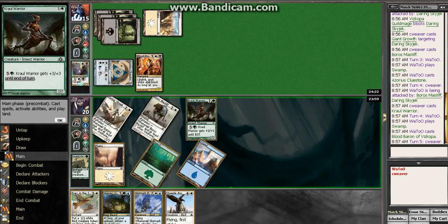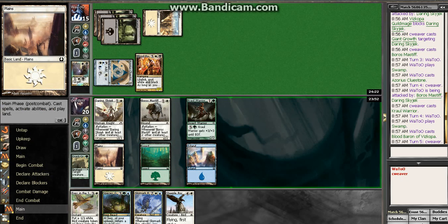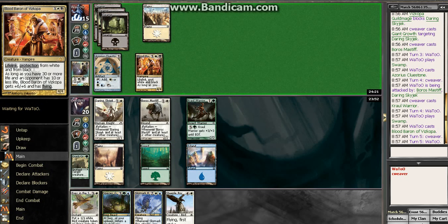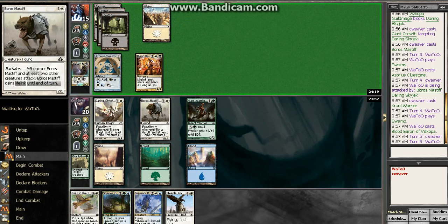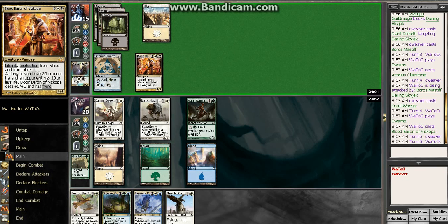I don't know how I'm going to beat that, especially not now. Let's pass the turn — I get to get bashed by Blood Baron. I can't really beat this guy. That's insane, especially since I'm missing my land drops now. I kind of wish I had saved the Giant Growth. Turn four Blood Baron is just stupid. The Mastiff really beats that.